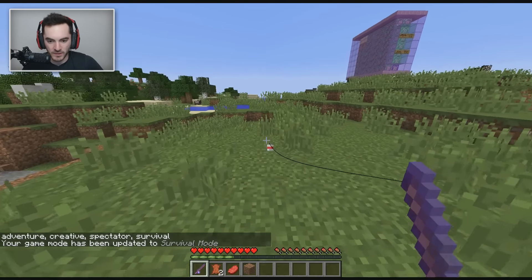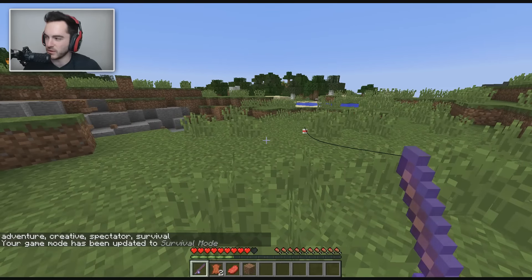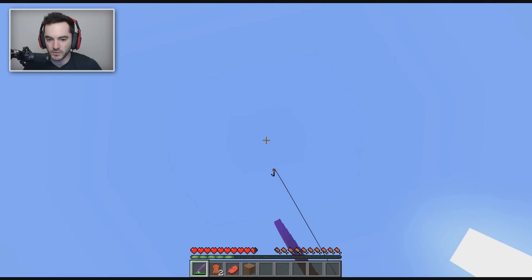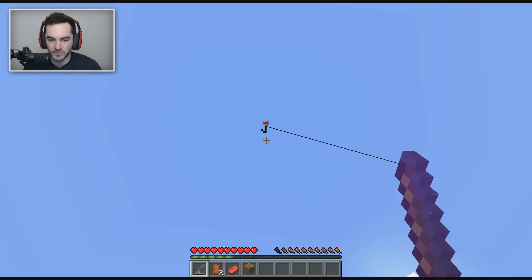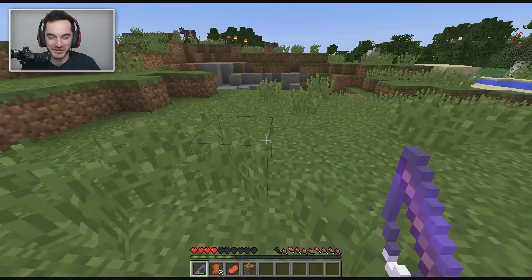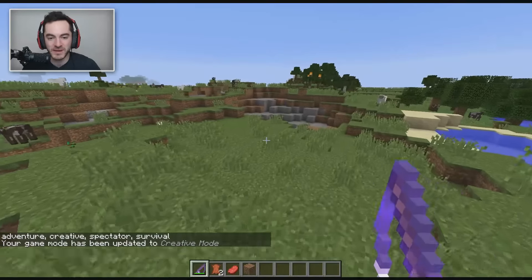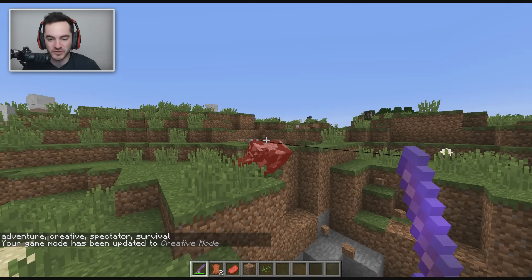If I switch into survival and walk up to this thing while it's on the ground, it'll electrocute you — so keep that in mind if you're using this in survival. And if you really want to, you can land it on yourself and start electrocuting yourself until you reel it back in. It's a little bit dangerous if you're not too careful with it.